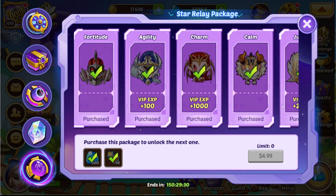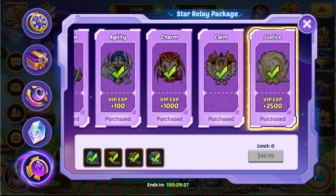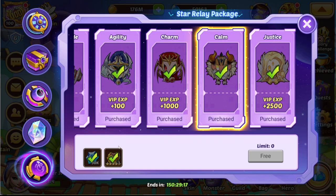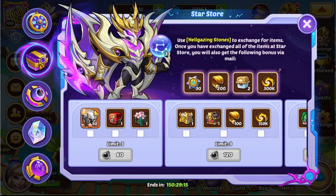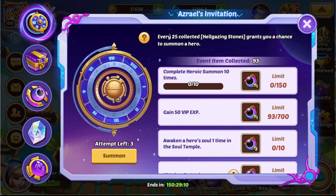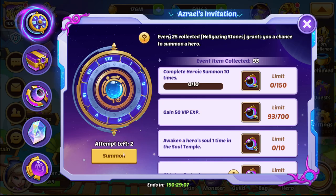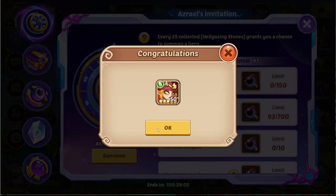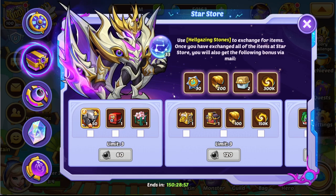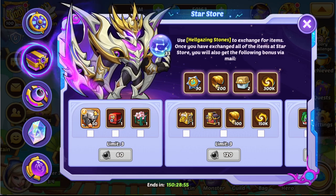I bought the relay package because I think it's a pretty decent deal. On the last level you get 500,000 Stella, which is cool, some cores, artifact essence to help make the next artifact, and the hero selection — just all the good stuff. It also gives you VIP XP, and this VIP XP grants you hellgazing stones. We did some summons and got Ada, which was pretty cool.